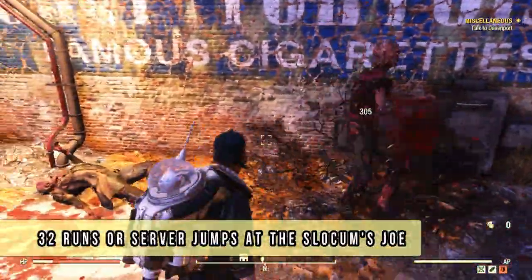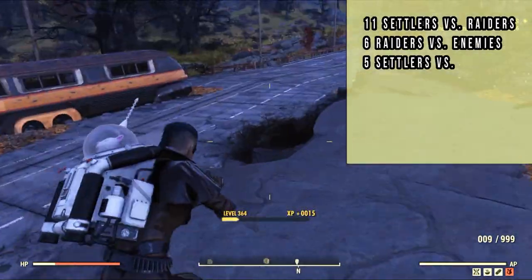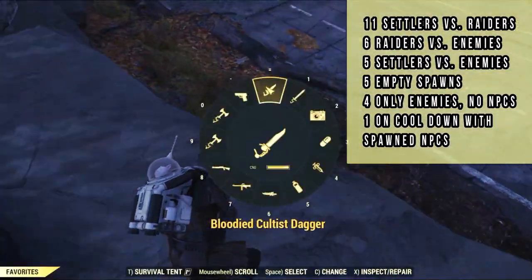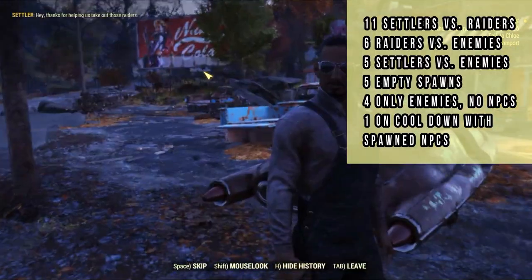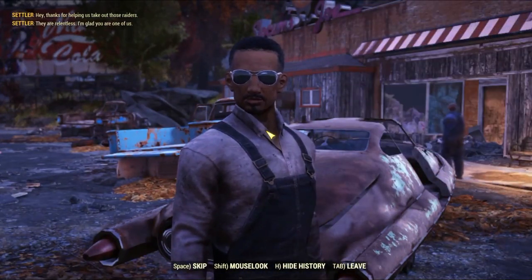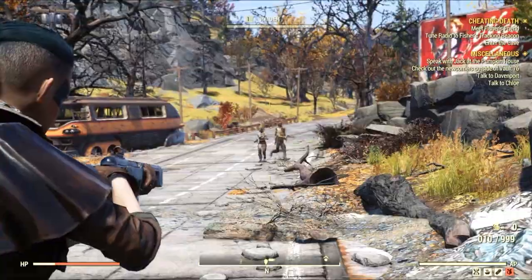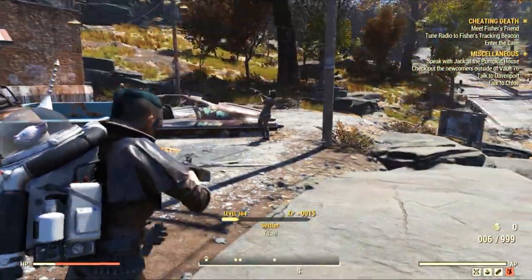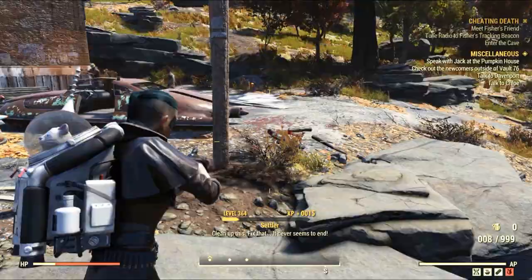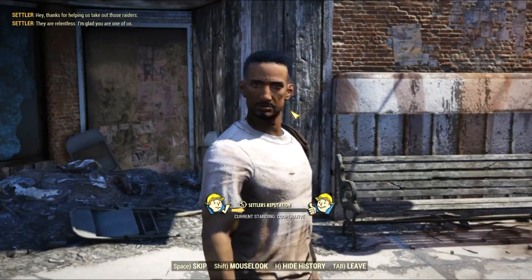I did 32 runs in total at Slocum's Joe — 32 server jumps — and this is what I found: 11 Settlers vs Raiders, 6 Raiders, 5 for Settlers, 5 empty spawns, 4 with only enemies, and only 1 on cooldown. As you can see, the encounter type frequency is really different compared to the Marigold Pavilion. It could be because of how random encounters work with RNG, or maybe this location really has an increased chance to spawn faction vs faction events. I need to do way more testing before coming to a conclusion.